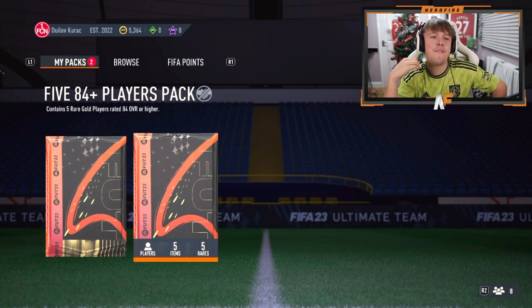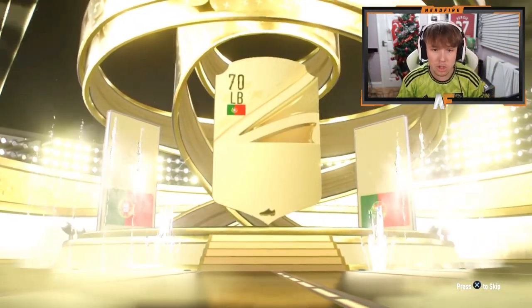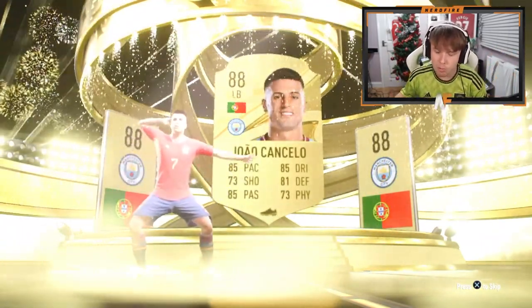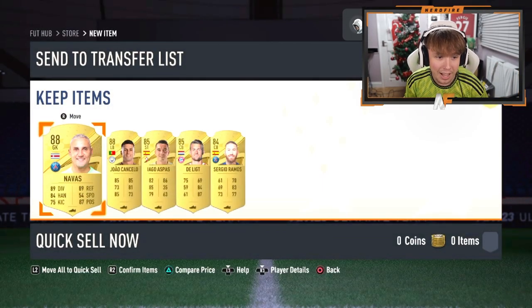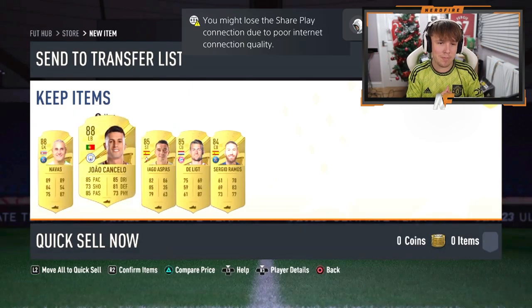That is Kostić 85 — he's got the minimum. You've got to be joking me, that's terrible. Better than that in the 84-plus please. Here we go, 5x 84-plus players pack — Winter Wildcard maybe? Not Portugal left back Cancelo — that's not bad, good rating at least. Maybe a green behind him? Oh, 2x 88s and 2x 85s, one 84. That's probably the best pack we've seen so far.